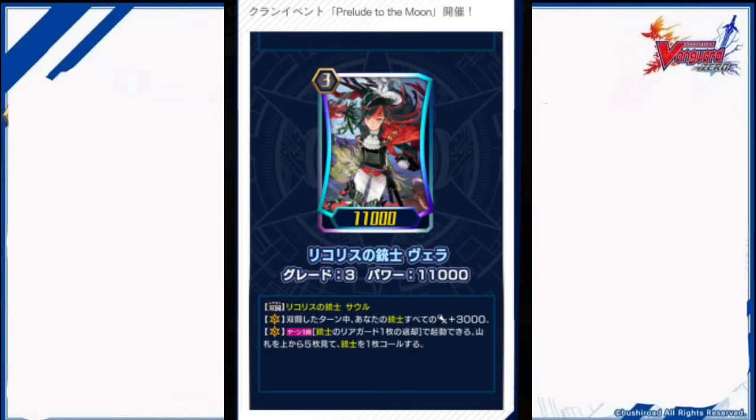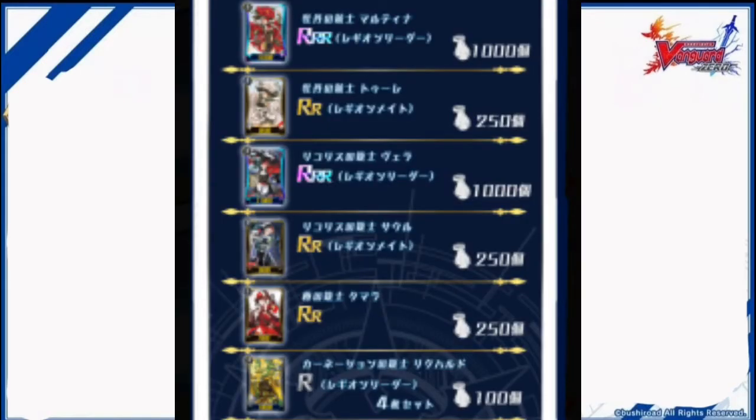Lycarus Musketeer Vera, Legion: Lycarus Musketeer Sol. Vanguard Circle: during the turn this unit Legions, all your Musketeers get power plus 3000. Vanguard Circle, once per turn: retire a Musketeer rearguard to look at 5 cards from the top of your deck and call a Musketeer.